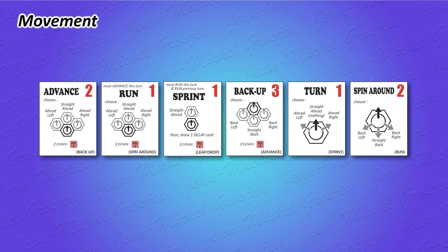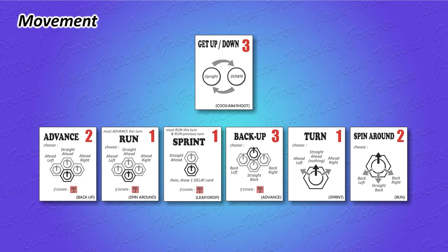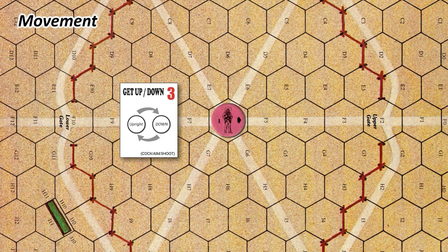Let's add a new dimension to the fight. You can move front, rear, left or right, but you can also move up and down. Usually your token on the map represents your standing character — he's upright. If you play the Get Up/Down movement card, after 3 segments he gets down in the dirt. When he lies down, the character's token is just flipped to show his downside. Even if I'm a big fan of this game and its 80s graphic style, it's not easy to see that a character is down — just some faint white letters, but that's the way it is.